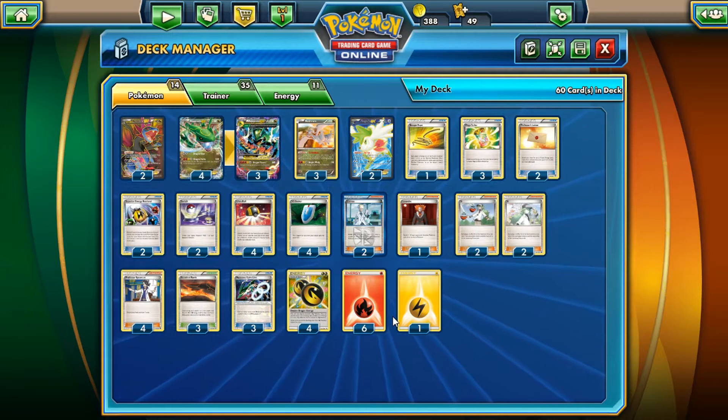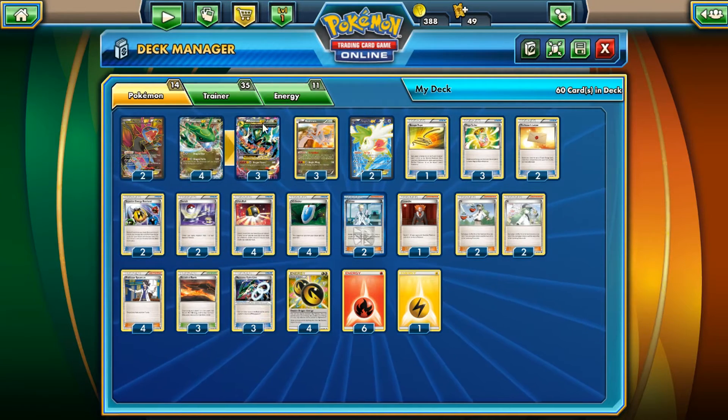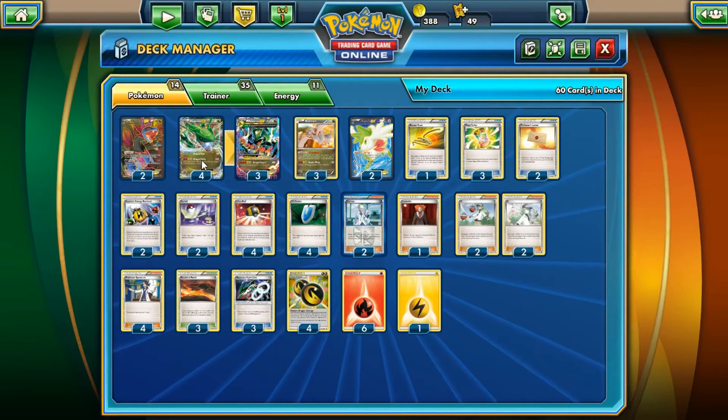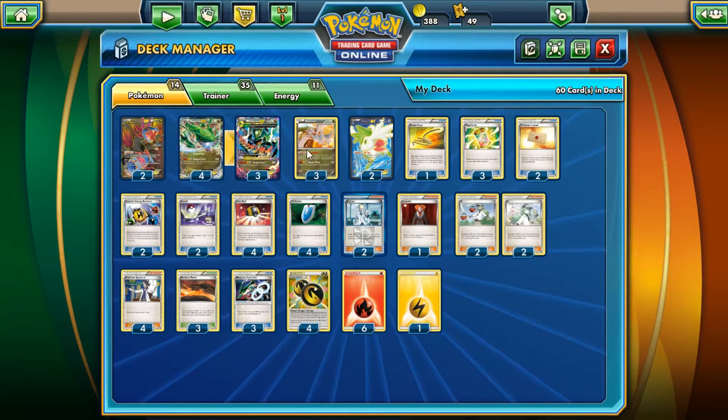It's going to be the Mega Rayquaza deck. There was a time — I'm not sure about it now — but there was a time when it was actually quite popular, and this card itself was worth quite a bit on eBay. It's probably worth about the same or maybe a little more than the colorless version. The reason is because 300 damage for discarding two energy is pretty solid, even though it does cost five energy. There are ways to speed it up.